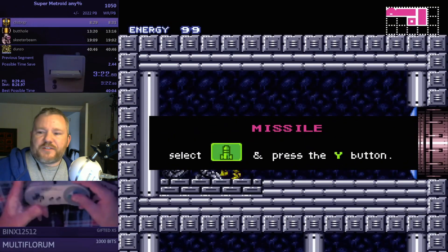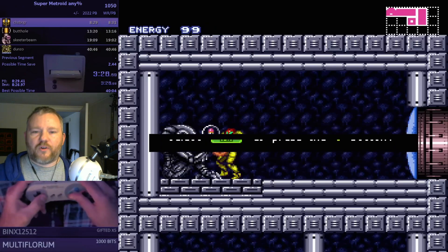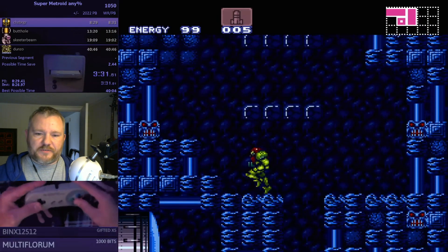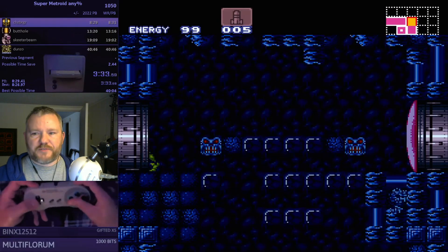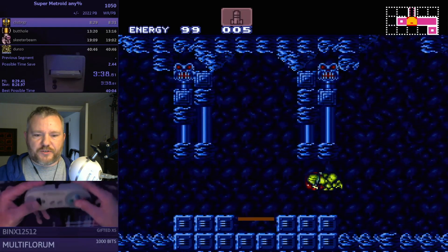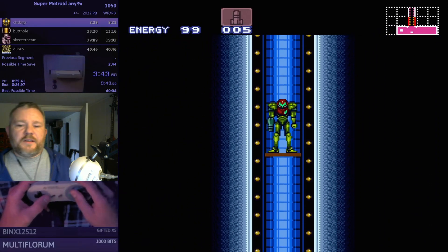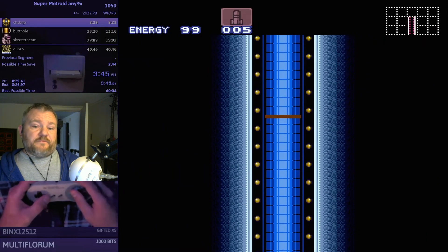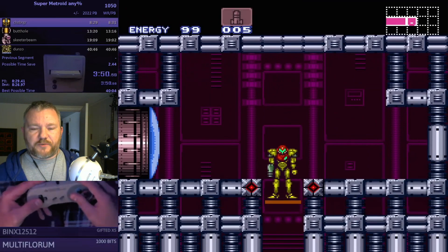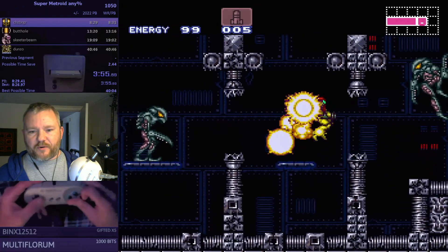There are several reasons for that route — it's the shortest path overall, and collecting Speed Booster at a strategic time matters. There are certain power-ups like super missiles and power bombs that you get earlier than you normally would. Early super missiles means you don't have to fight Spore Spawn. And most power-ups will be skipped, because there's only a very small number of things actually needed to beat the game.